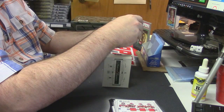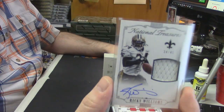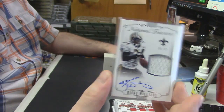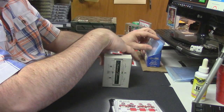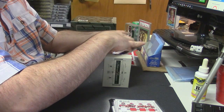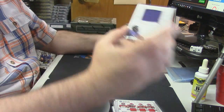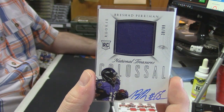34 out of 49, on-card patch auto — this is a nice card too. Ricky Williams. I mean, really they should just have it in Spanish here. Nice card. 38 out of 99 — it's been a while since I've seen this guy. On-card colossal rookie patch auto for Brashad Perryman of the Baltimore Ravens.